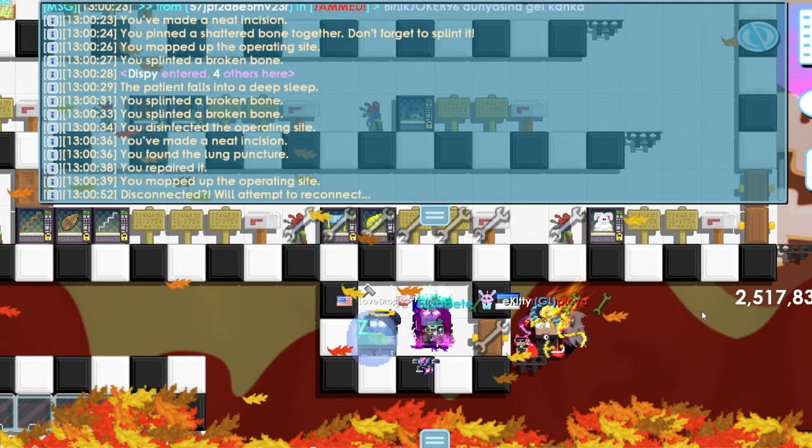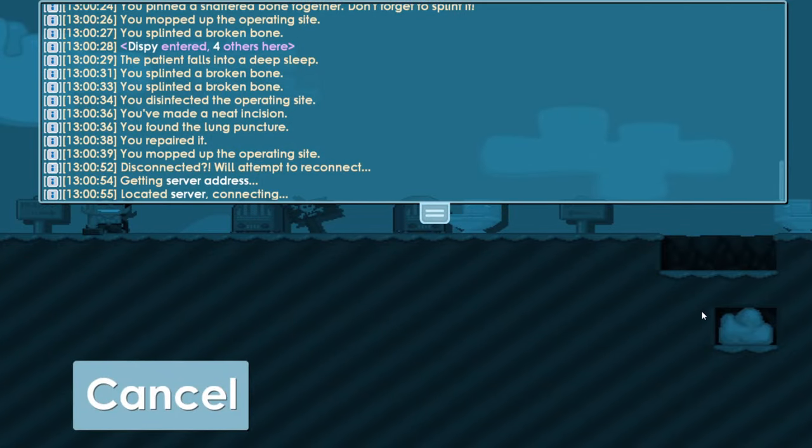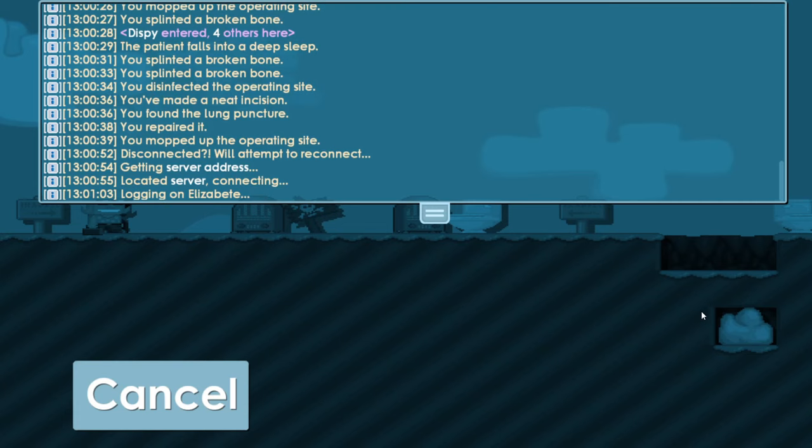I just got disconnected again — I really don't want to spend another 27 world locks just to show you guys on a player. I think this is gonna be it because I keep getting disconnected every day. Just use the same method on all surgeries and it should work for you. If it doesn't, let me know in the comments and I'll try to help. Hope you guys enjoyed the video — subscribe, hit the bell, like the video, and comment your thoughts. See you guys next time, goodbye!